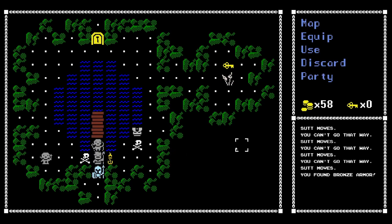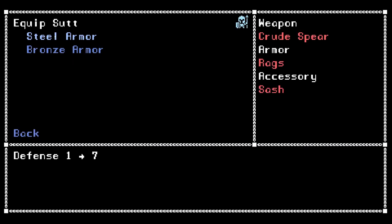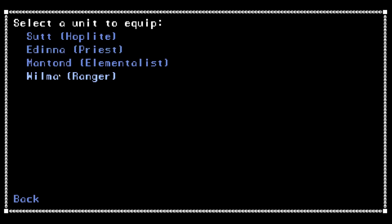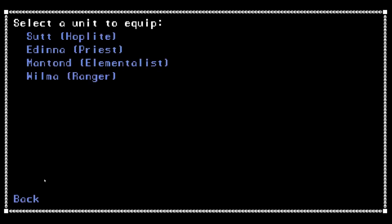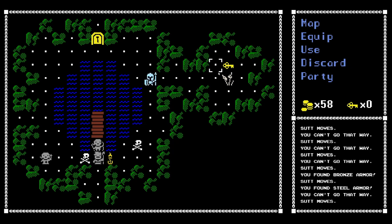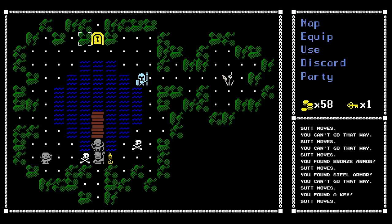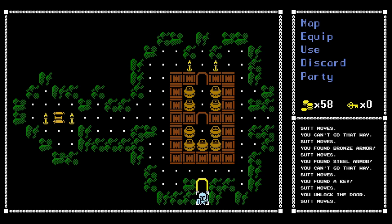So we've got some treasure chests. You found some bronze armor, you found some steel armor. We can equip steel armor — defense from one to seven, let's definitely do that. We can equip the priest with the bronze armor. I'm actually really liking this so far. It's very simple and I really like the art style. There were optional scan lines — I turned them off for your benefit. I don't know what's going on with the text; it's a little bit shaky for some reason.